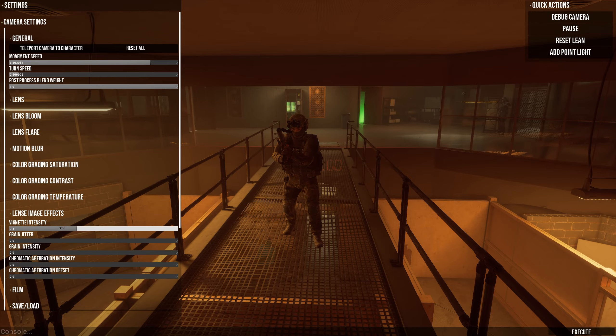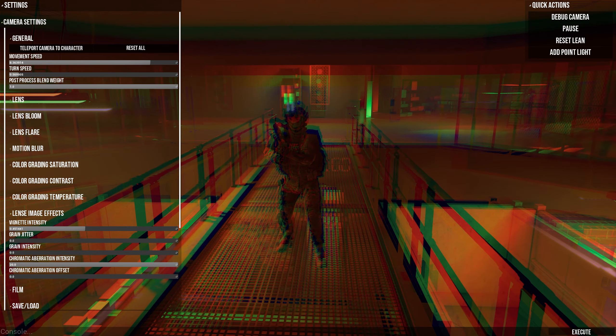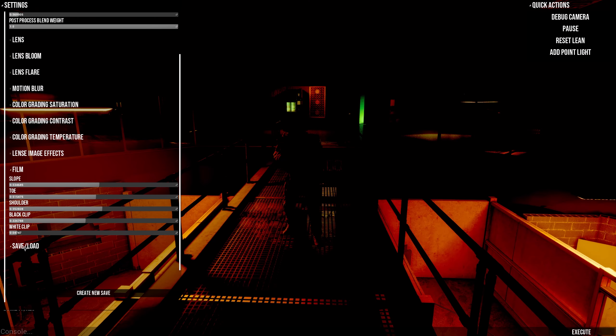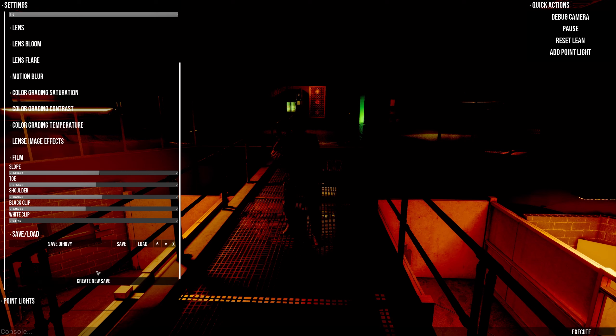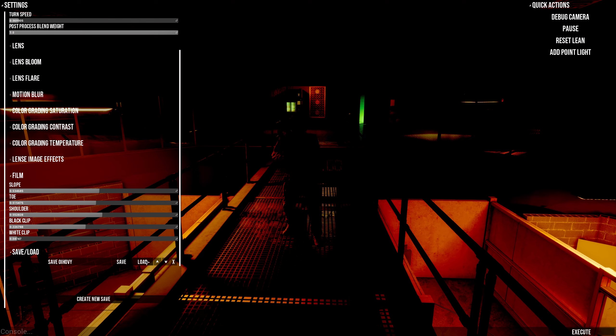Image effects can be adjusted such as vignette, grain, and chromatic aberration to stylize your videos that much more. And finally, you can adjust your classic film settings to get the right exposure you need. An awesome addition here is the ability to save styles, so that if you want to revert to a style you had before, you can do so with just one click.